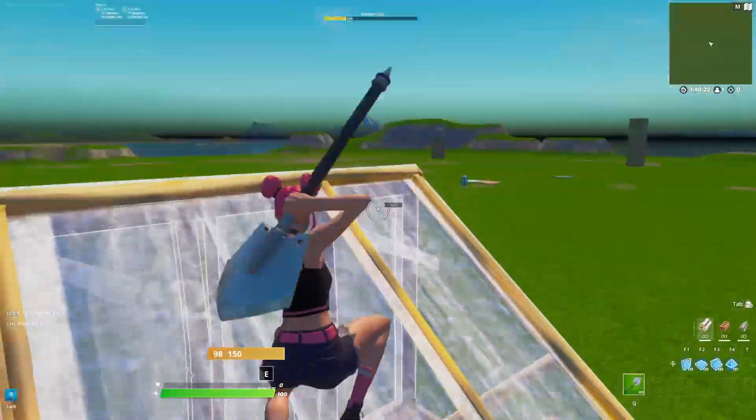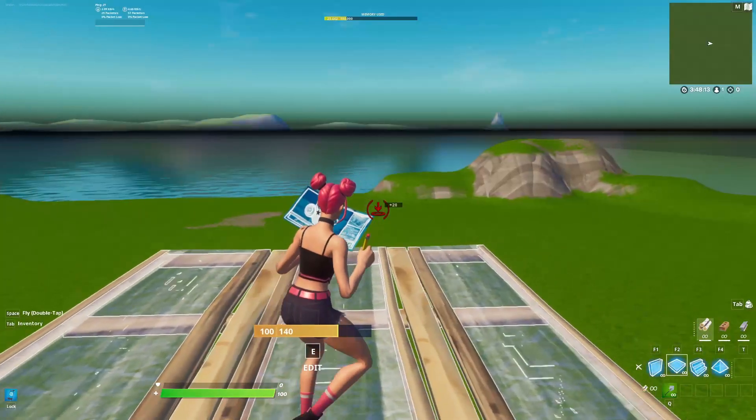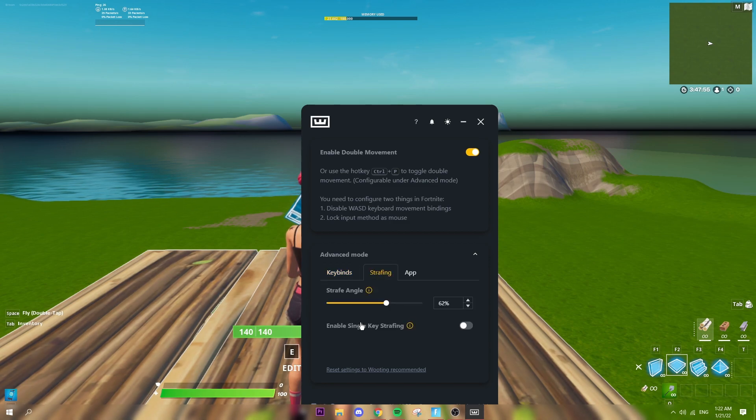Just click the X's on all four of those, click Apply, and it should start working — you can move a lot smoother. You can also change the strafe amount for your movement, and I'll show you what I use. Go under Advanced Mode — these are the keybinds: W, A, S, and D, which should be the defaults. If they're not, just click them and apply them. Then go to Strafing, where you can enable Single Key Strafing.